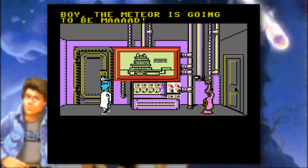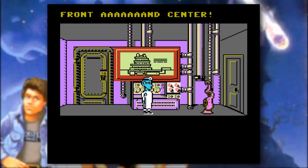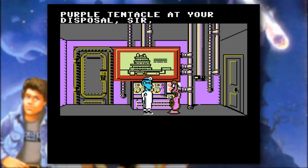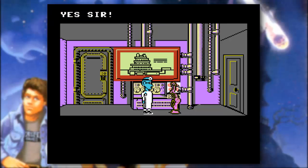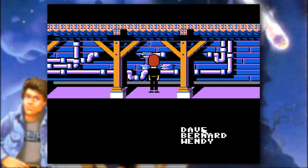I always get stuck with cheap equipment. You and me both. Boy, the New Year's going to be mad. Tentacle, front and center. Yes sir, Dr. Fred sir. Purple tentacle at your disposal, sir. Quick, go check out the reactor. Yes sir. And off he goes — the purple tentacle is apparently Dr. Fred's right-hand man.